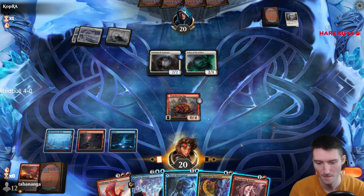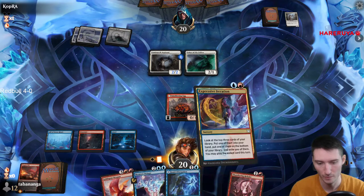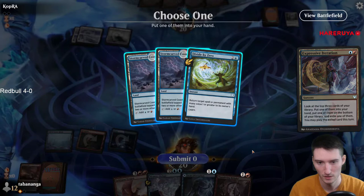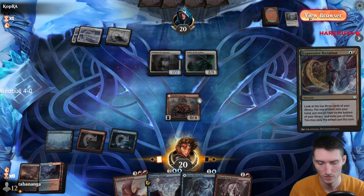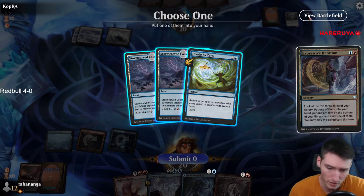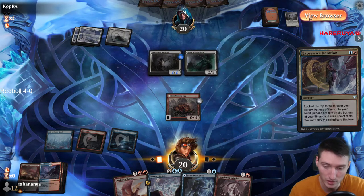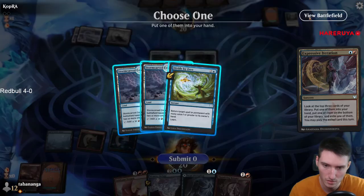Risky, risky — I'm going for it though. I'm on the draw, I gotta... nice, nice. I'm going to Rebuke here. Definitely take the land of course. I kind of want the second untap land too, I gotta say. But the Divide by Zero is obviously very nice too. Probably just take the Divide.